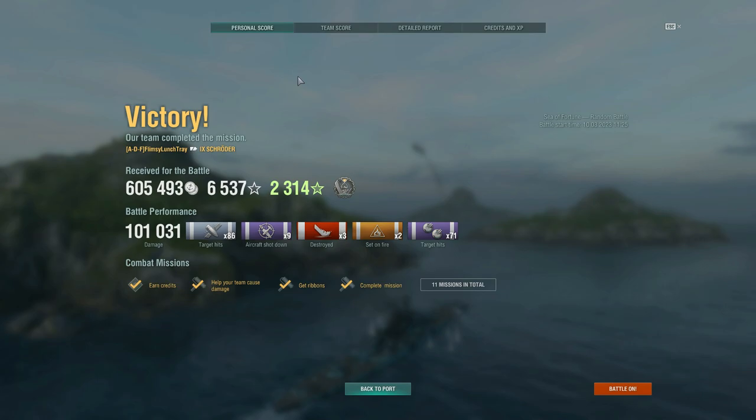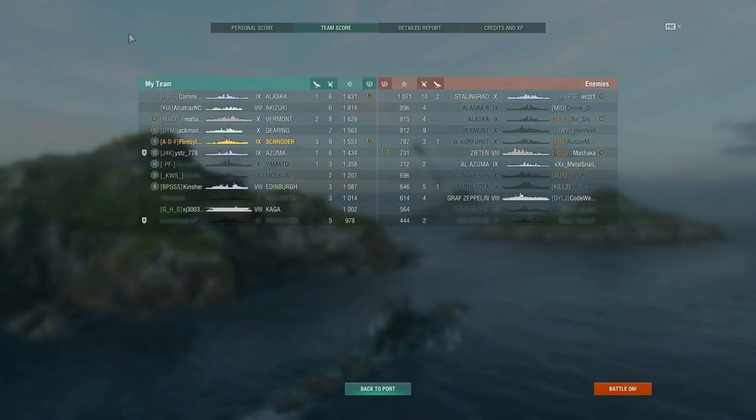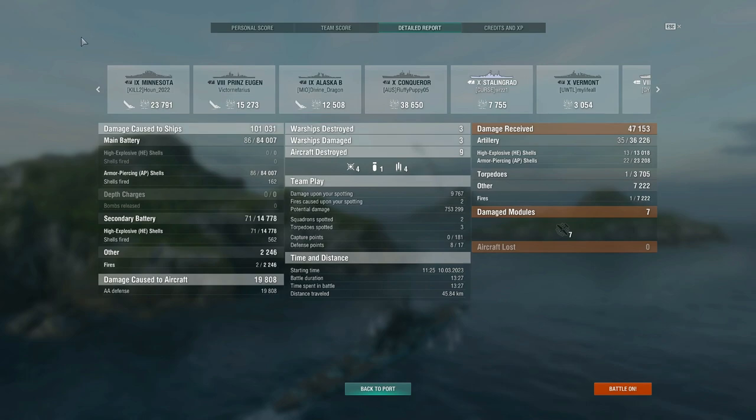That's going to be 605,000 credits. First blood. 101,000 damage. 86 target hits. Nine aircraft shot down. Three ships destroyed, two set on fire. 71 secondary hits — let's look at that secondary damage. We scored fifth on our team, but we picked up the kills. Maybe we didn't do as much damage to those ships, but we did pick up those kills. So 1,553 base XP. It wasn't an insane amount of damage, but that's what we did on the three ships that we killed — we actually did more damage to the Conqueror. So that's the secondary damage: 14,700 secondary damage. We fired 562 rounds, 71 of which landed, causing that damage and two fires — and those were started by secondaries because I fired AP the entire time.